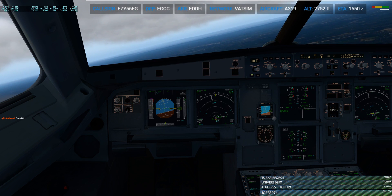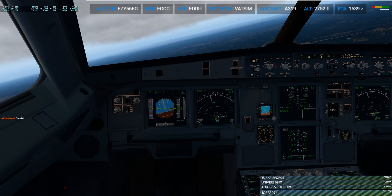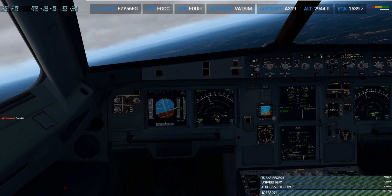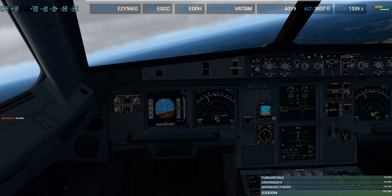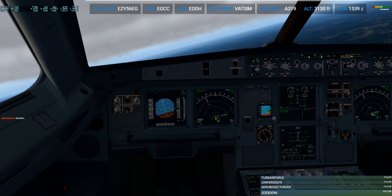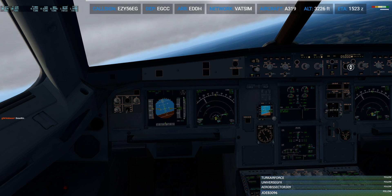Alpha One, direct to runway two, then... EZ-56EG, flight level 3-0-0. EZ-56EG, flight level 3-7-0. Climb to flight level 3-7-0, EZ-56EG, thank you.